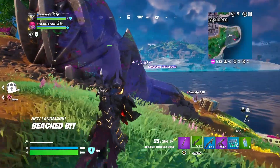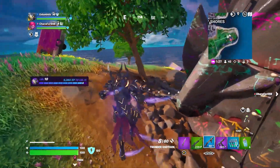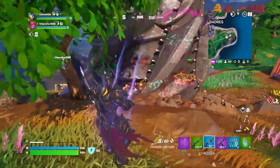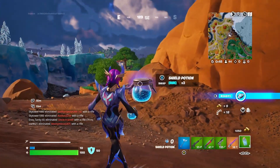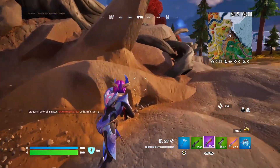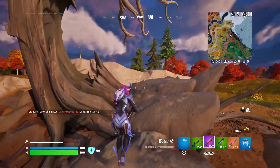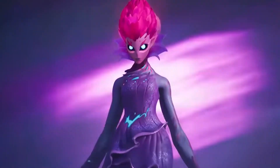Number 1. With the fusion of multiple realities into the new map, you can find pieces of the Chapter 3 map scattered around the island. These include the IO drill, the Cuddle Team leader head from Rave Cave, and even the reality tree in the center of the island, or at least what's left of it. But something I didn't even notice at first glance is that the tree is actually hollow with a hole in the back of it, meaning a certain Chapter 3 villain may still be alive.